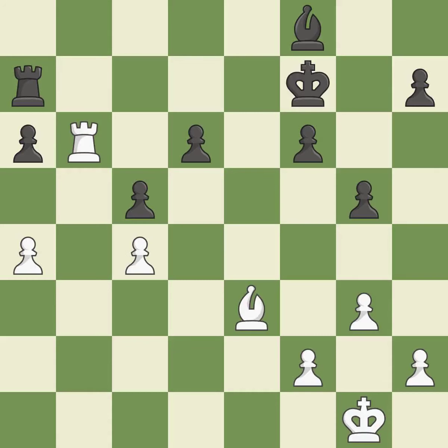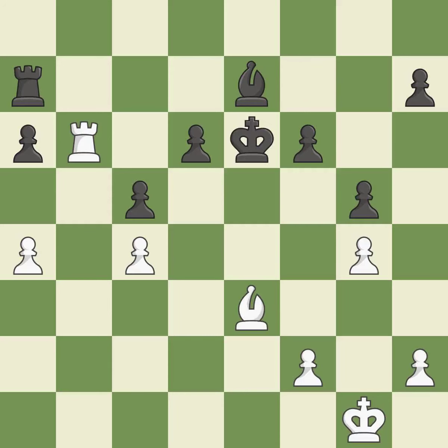This permits the opponent to take an open file with a rook — it is a mistake. Only one move worked there, and this wasn't it. This misses an opportunity to take an open file with a rook. This allows the opponent to activate the king by getting it off of the back rank — it is a miss. This ignores an opportunity to activate the king by getting it off of the back rank — it is a miss. That's a sensible reply — it is excellent. The game was close to equal, but now black has the advantage — it is a mistake.